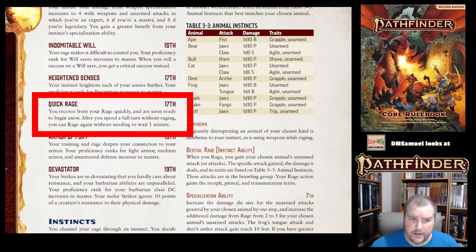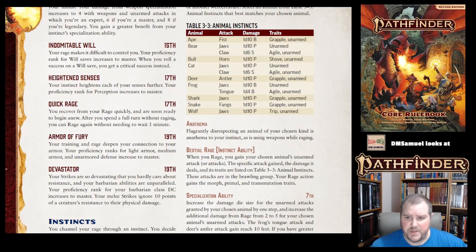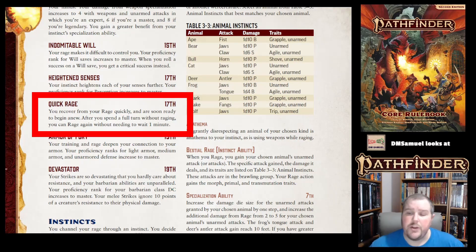Normally when your rage ends, you have to wait at least one minute before raging again. But with Quick Rage, as soon as you've spent a full turn without raging, you can rage again. So in a dungeon crawl, if you finish one combat and immediately enter another, at 17th level you can rage again instead of waiting one minute.